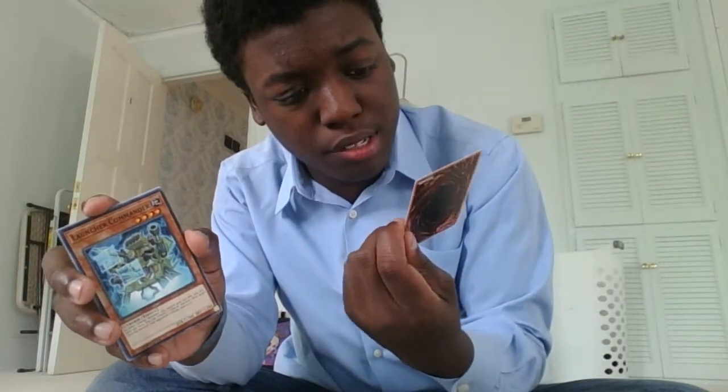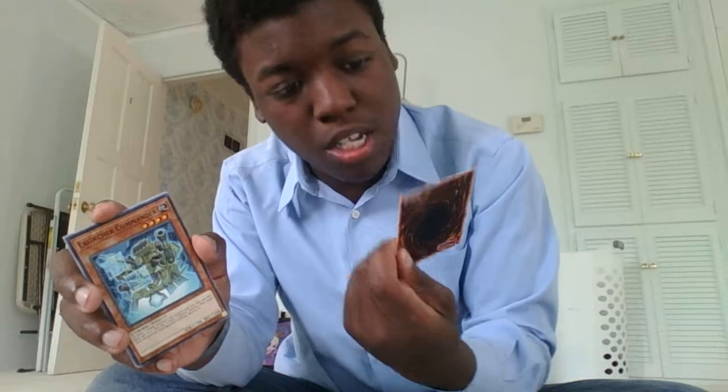Launcher Commander — all Cyber monsters you control get 300 attack and defense. Once per turn, tribute one Cyber monster, then target one face-up monster your opponent controls. 1700 attack, 1200 defense, four-star — good Cyber effect. They're really pushing out Backup Secretary. She'd fit into the Cyber archetype, which means you can Link Summon with her.